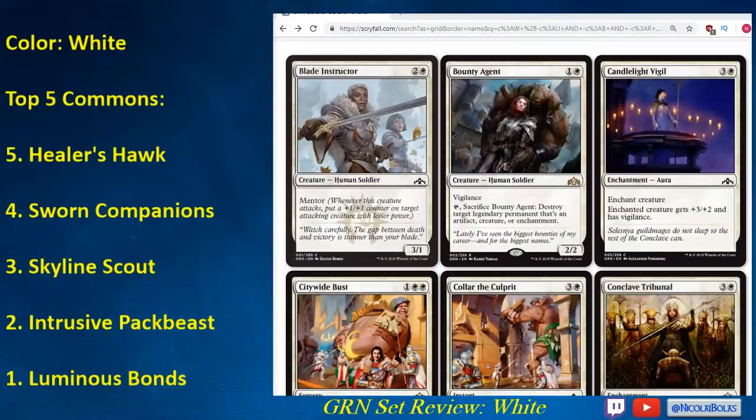Looking at the cards, first of all, I would like to say that if you are drafting or playing sealed in Guilds of Ravnica, there are many, many cards that care about which guild you are in. If you've ever played in a Ravnica before, guilds are basically two-color combinations. It is very, very difficult, in my opinion, to play off-guild. Keep that in mind when evaluating these cards — you are going to be playing white cards paired with red or green, because Selesnya and Boros are the guilds that white goes in. You are very rarely going to be playing blue-white in this format, at least starting out, just because there are so many gold cards.